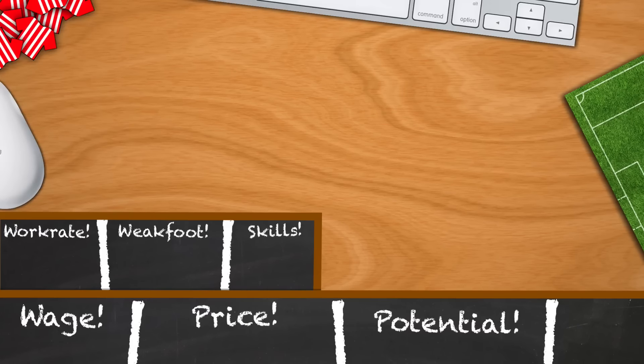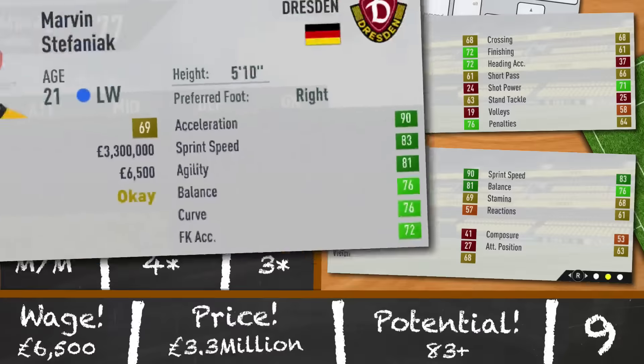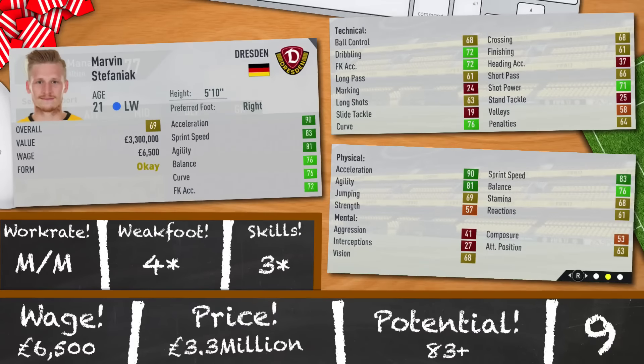Our next left-sided player is Marvin Stefniak of Dresden, currently playing in the second tier of German football. Marvin looks like another high-quality hidden gem that's now been uncovered. 21 years old, 69 rated, 5 foot 10. He matches our previous options with good pace but also has the extra hidden talent of being a decent free kick taker. Medium, medium, 4-star, 3-star and a potential of 83. An option, but the final choice is yours.